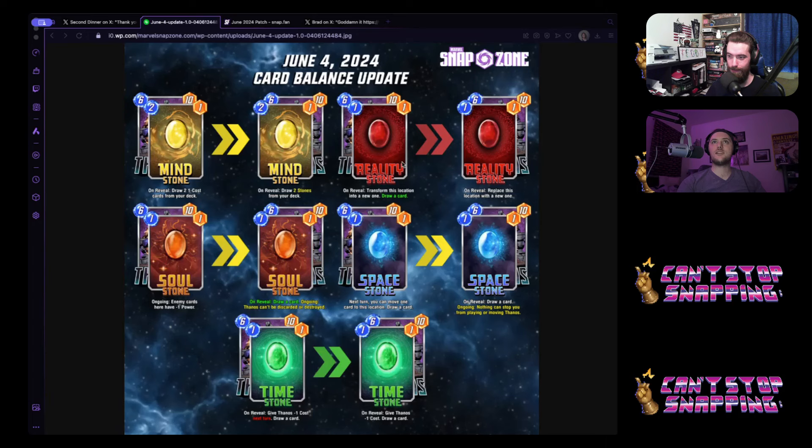You had something about this patch too — the first change to move. They changed how move interacts with the stack. Move happens first — everything that happens in a turn, if you move something like Jeff, Nightcrawler, or Vision, the first thing that occurs will be the move and then everything will flip. This means it's easier to target and hit things with Shang Chi. It does make Hercules and Craven worse because you can't sequence them to see the card that moves to kick out.